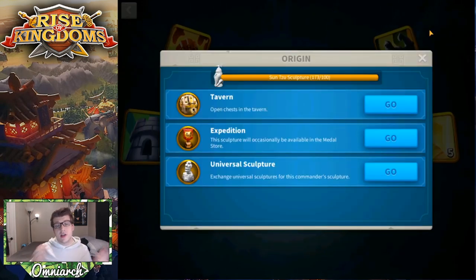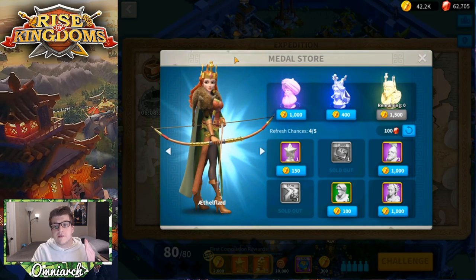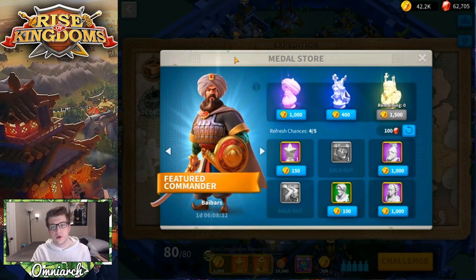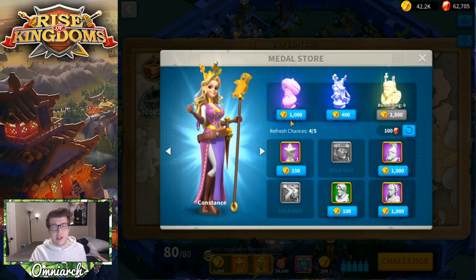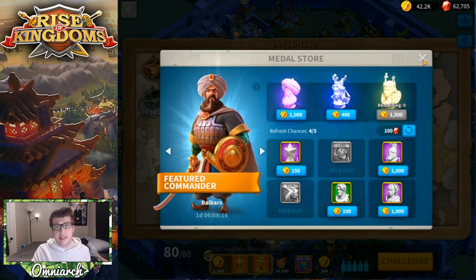If you didn't pick China, there are still tons of ways to get Sun Tzu sculptures. You can get sculptures by opening silver chests in the tavern, or get sculptures — or entire summons — using gold keys. A full summon gives you 10 sculptures for that commander. You can also get Sun Tzu sculptures from the expedition medal store, where the epic commander rotates weekly and you can buy him for 1,000 medals each.